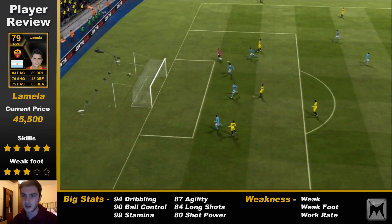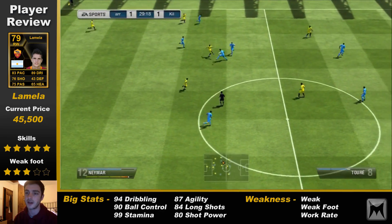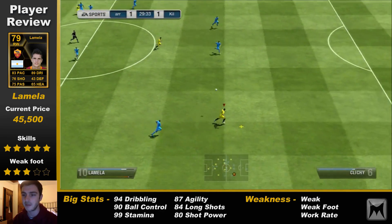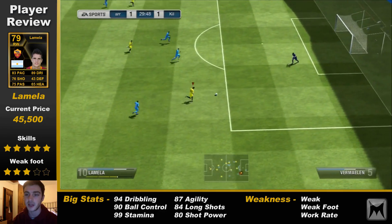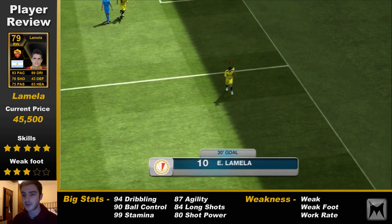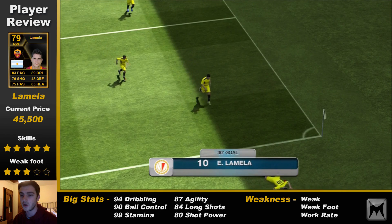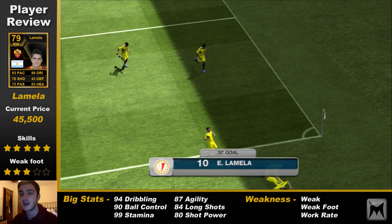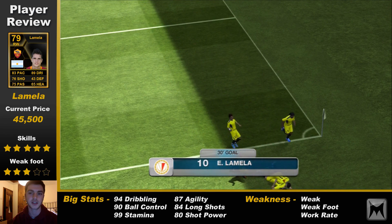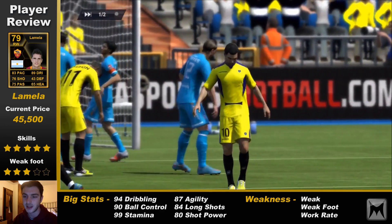The weaknesses, guys: he's only got three-star weak foot, and playing on the right hand side when he's a left-footed player can be awkward. Some of his crosses are a bit weak, or if you have to take a right-foot shot sometimes it can be a bit weak. His work rate — as we've said, he's only got low defensive and medium attacking, which at right wing I don't think is a problem, but at right mid I think that would cause you a lot of trouble. I think you'd lose a lot of shape if you had that.